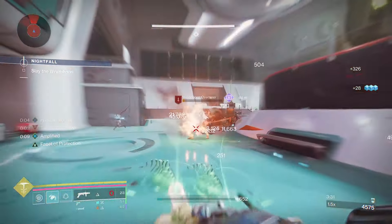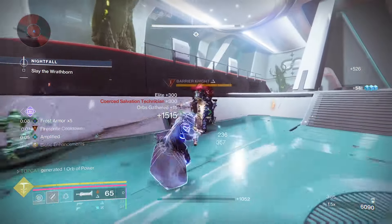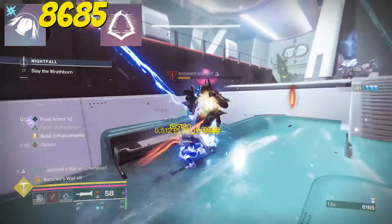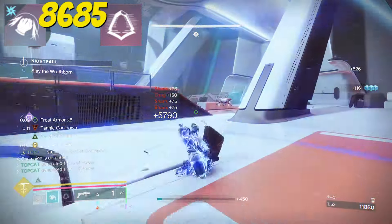It's not strictly an ability spam build — we've got great weapon functionality too, but this build does center around the Combination Blow. Its base damage is 86-85, and when we get a kill it's going to instantly refund our class ability charge.